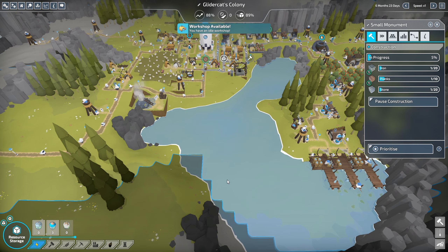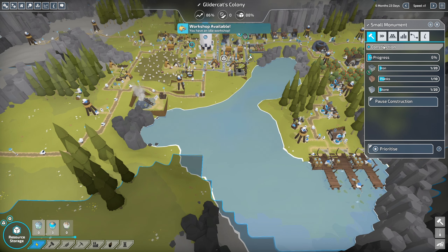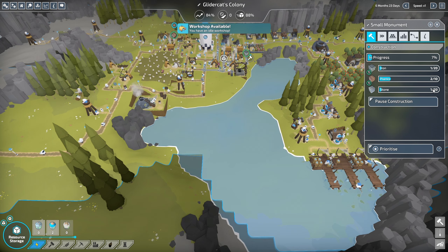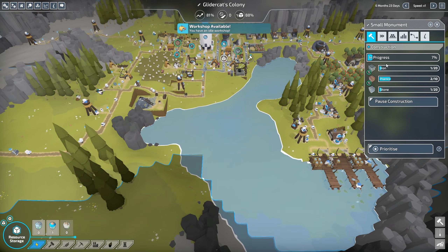I paused it because I didn't want to lose a second here because I do think we're close to the end. We've got our small monument — it's being built. We need 10 planks, 20 stone, and 20 iron and we will be good to go.